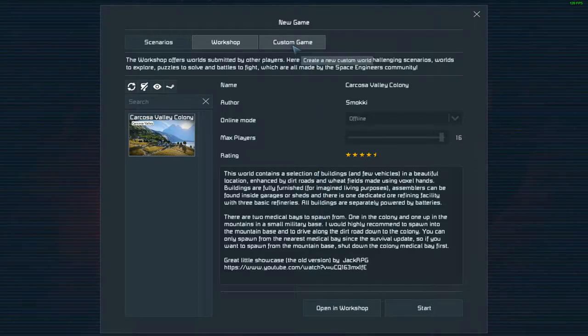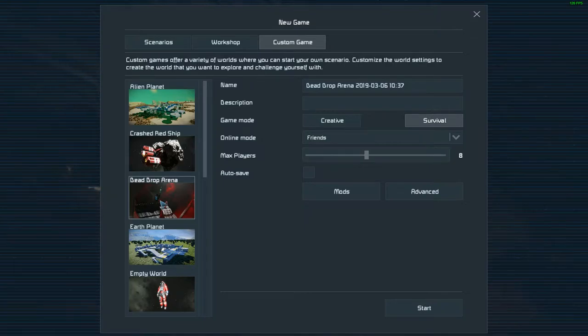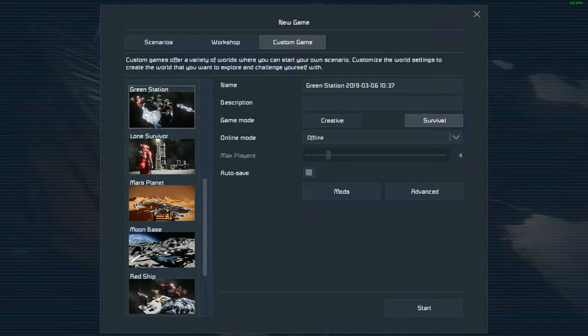The other thing is the workshop content. There is a ton of add-ons, plugins, scenarios, art, and all kinds of cool things that have been user-generated on the Steam Workshop. You can subscribe to those on the Steam Workshop for Space Engineers and then use them in your game.